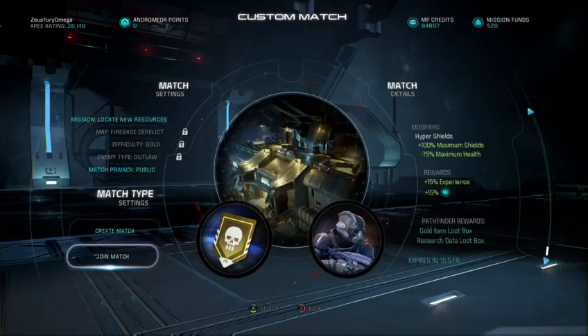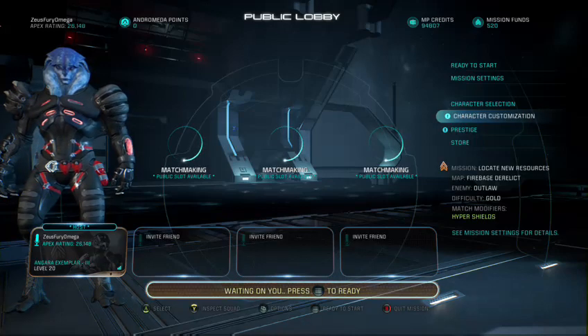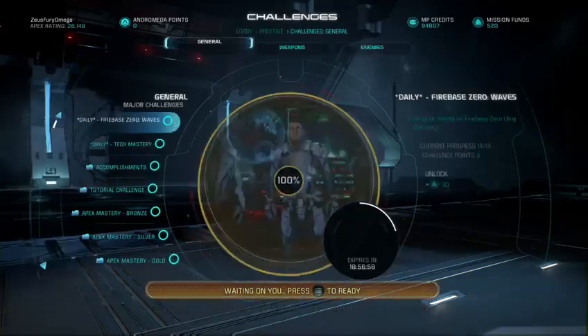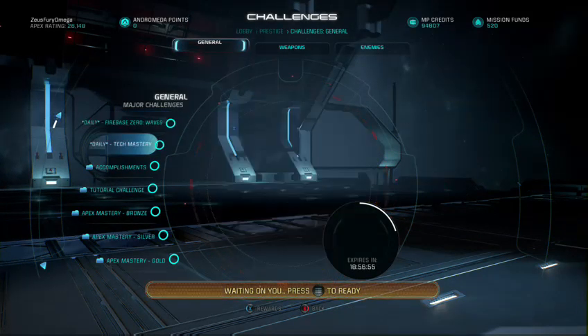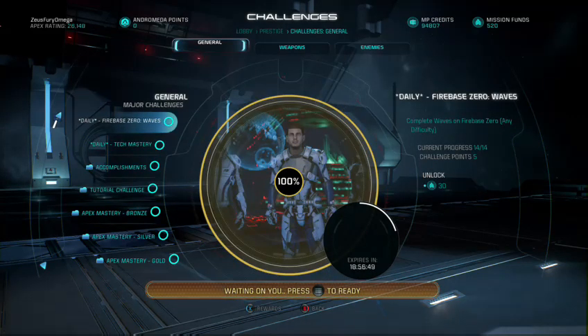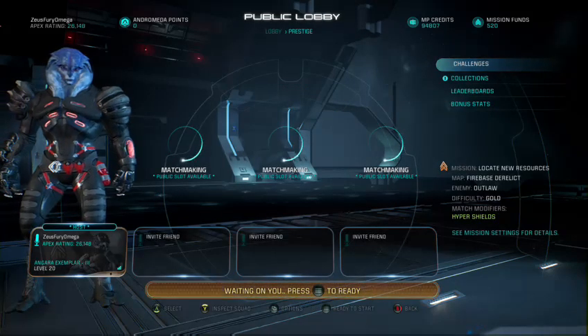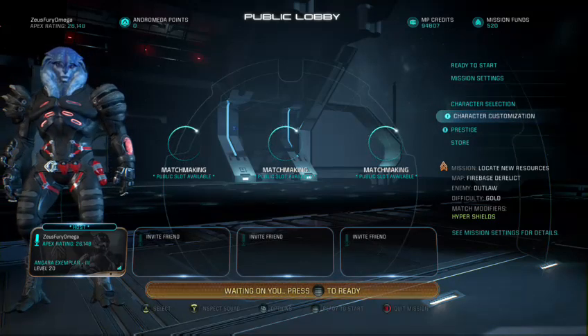Let's get this mission started. Quick once over for the daily challenges and a character breakdown. For the challenges of the day we have Firebase Zero waves and tech mastery. Two games on Firebase Zero on any difficulty gets your first 30 mission funds. The second one is tech mastery — bust out all your tech character kits, probably get that done within four or five games with heavy power usage, and you'll lock your second set of 30 mission funds.